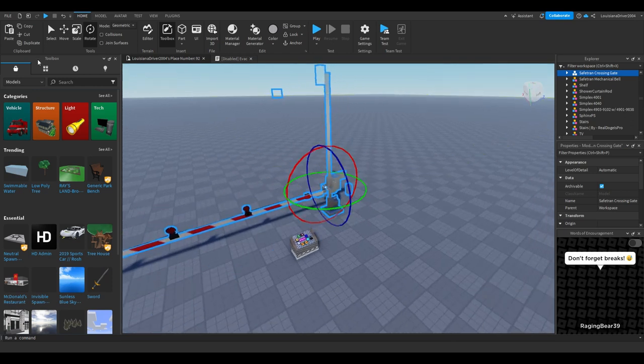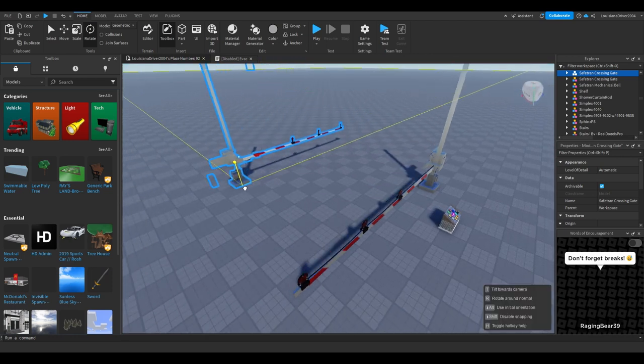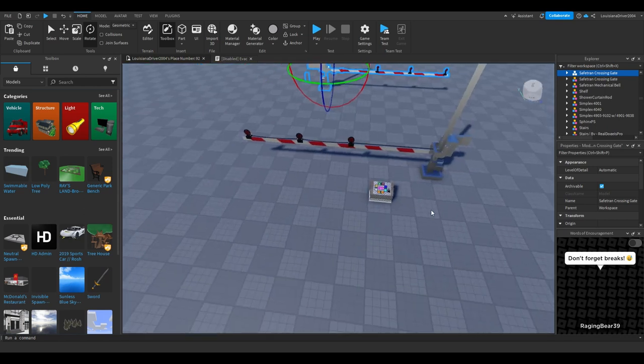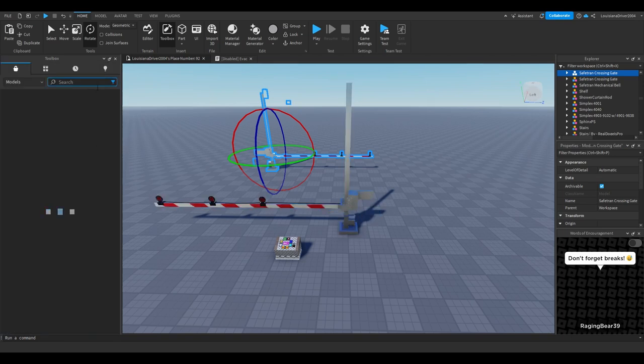I'm going to put these gates right here and put another one over here. Right now this is a tutorial so it doesn't matter where exactly I place them, but if you were making a game or map then placement would kind of matter. You get the gist of it — this is just for tutorial purposes.